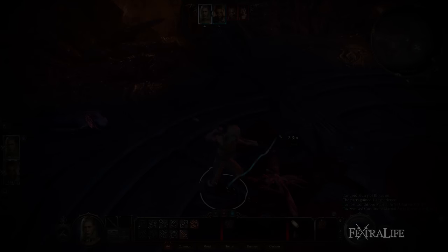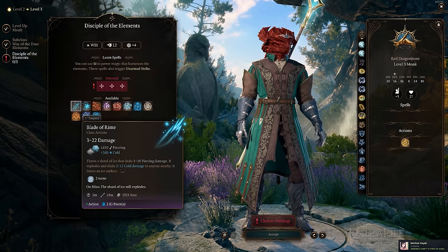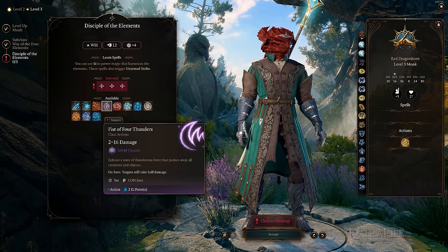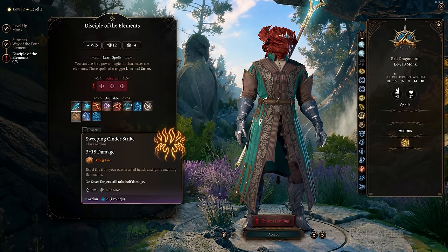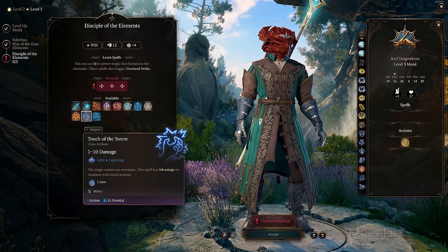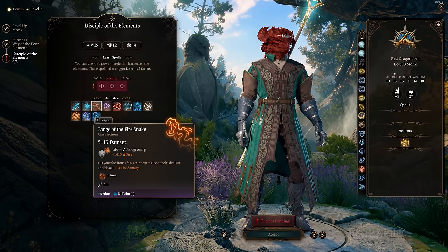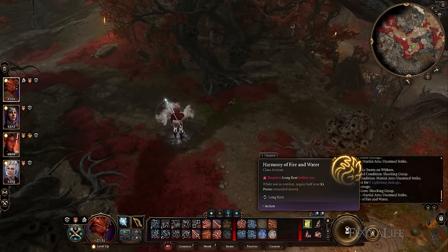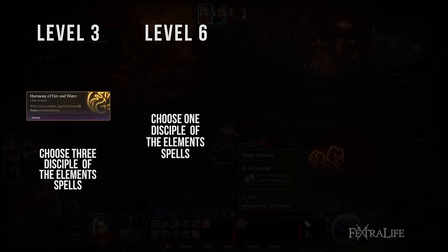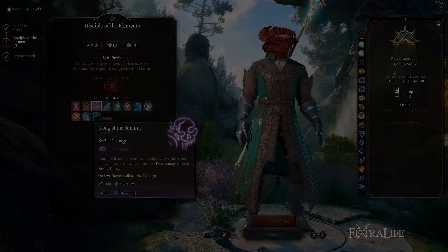And lastly, we come to Way of the Four Elements. At level 3, Way of the Four Elements Monks will get to choose three Disciple of the Elements spells. Most of these are similar to other spells in BG3 just with different names, and more powerful ones will become available as you reach higher Monk levels. The spells you gain at this level cost two Ki Points to cast, and some of them target armor class while some target an ability. Spells that target abilities use 8 plus your Wisdom modifier plus proficiency bonus to calculate their spell DC, while those that make attack rolls add their Wisdom modifier and proficiency bonus to their d20 roll — except for Fangs of the Fire Snake, which uses your Dexterity or Strength modifier, whichever is higher. Also at this level, Way of the Four Elements Monks can regain half their Ki rounded down outside of combat once per long rest.